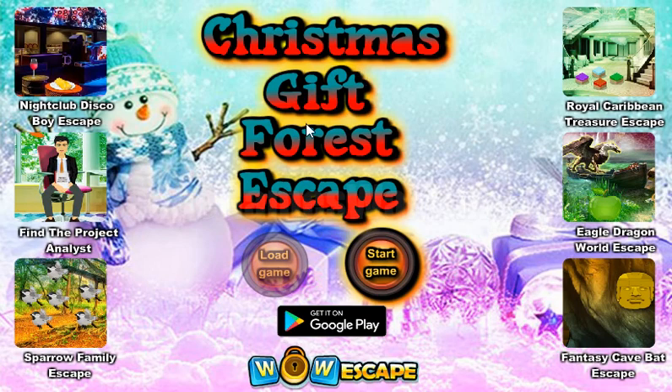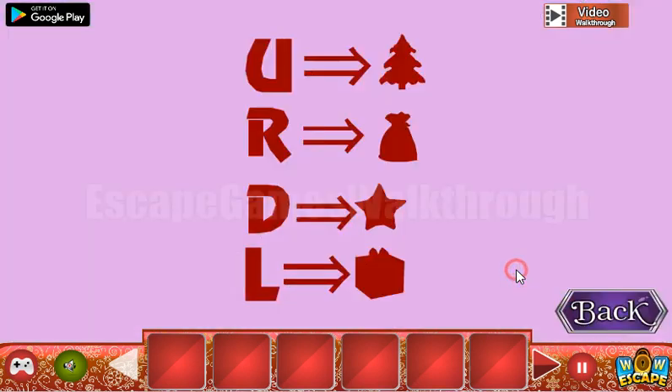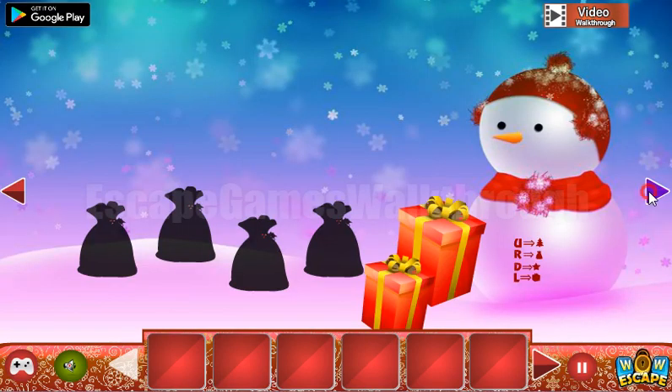We are playing Christmas Gift Forest Escape by WoWEscape. Here we can see the first hint: up for the tree, right for the bag, down for the star, and left for the gift.